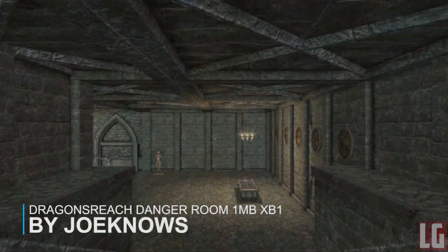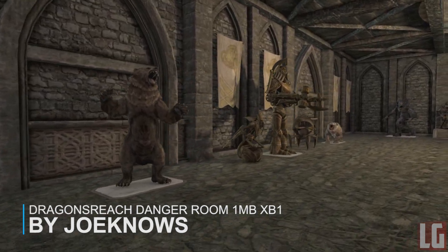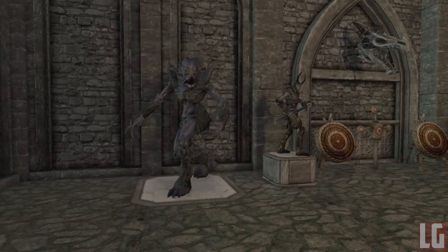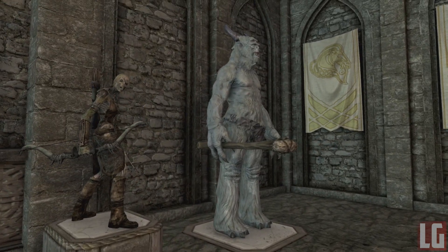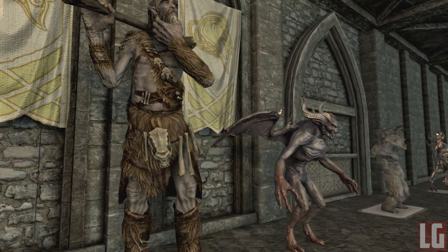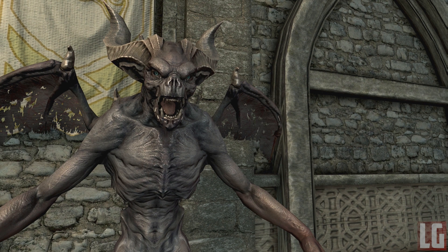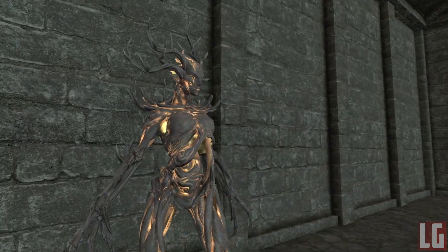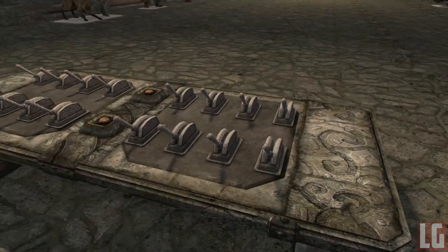Our final mod is called Dragonreach Danger Room. If you watched yesterday's mod showcase video you'll recognise this from the Comfy Breeze Home mod — inside Breeze Home was a new room called the danger room, a sort of arena. Well, this mod adds the danger room to the dungeons of Dragonreach instead. The danger room is full of frozen enemy NPCs like bears, spiders, trolls, and giants. You get a control panel with lots of switches that will unfreeze these enemies, and you can either fight them yourself or watch them fight each other.